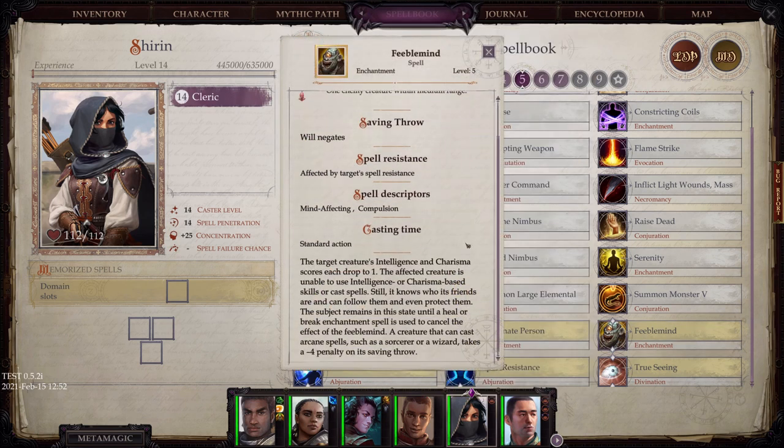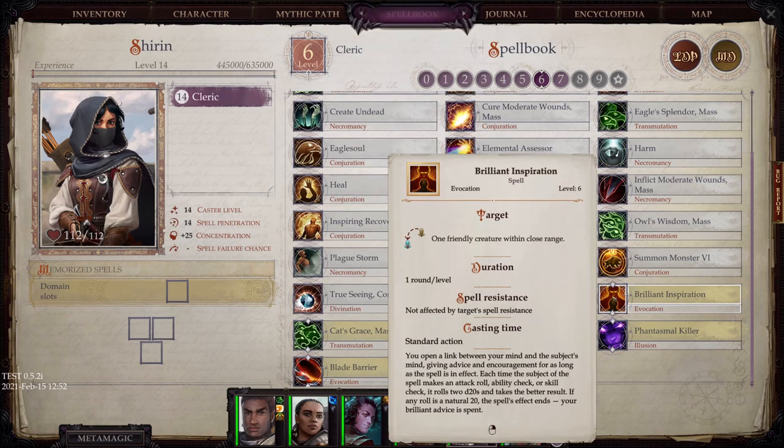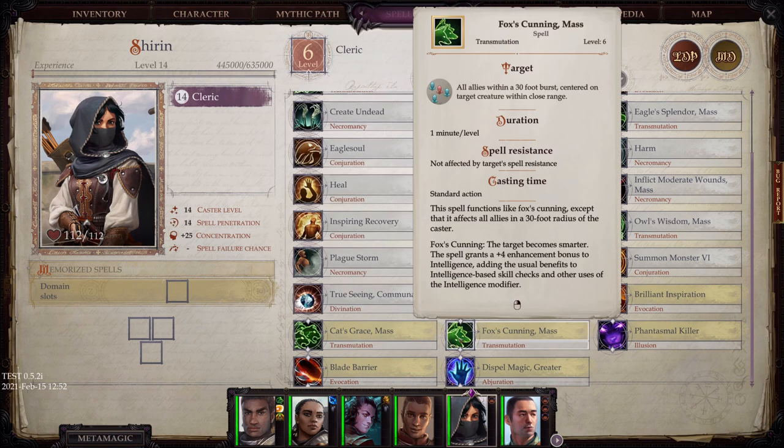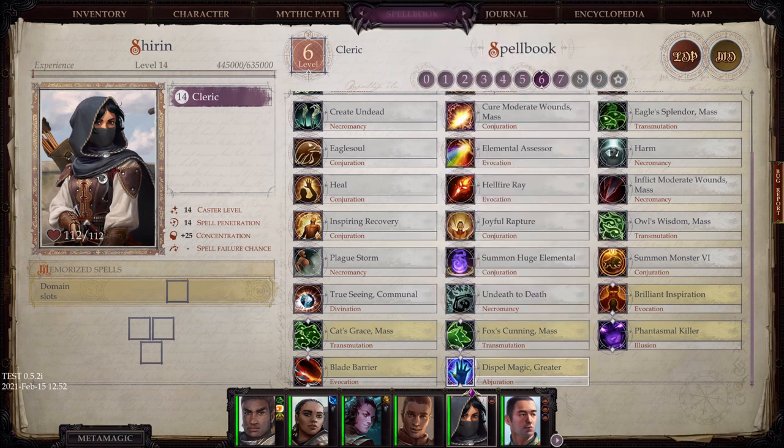Feeblemind targets a creature's intelligence and charisma scores, dropping each to 1 — devastating depending on the type of enemy you're facing. Brilliant Inspiration opens a link between you and the subject's mind — each time the subject makes an attack roll, ability check, or skill check, it rolls two d20s and takes the better result. Very cool stuff.